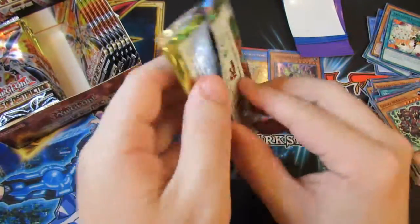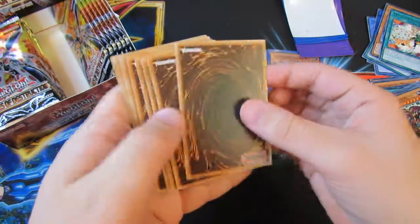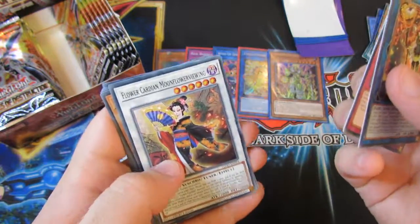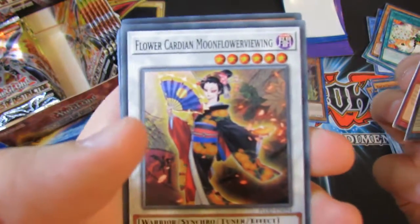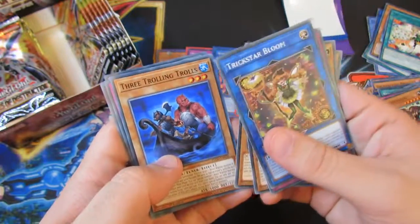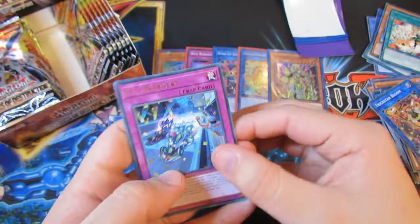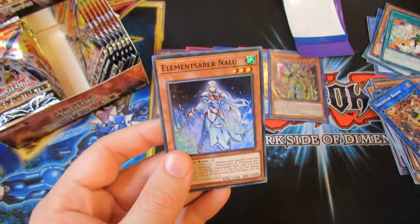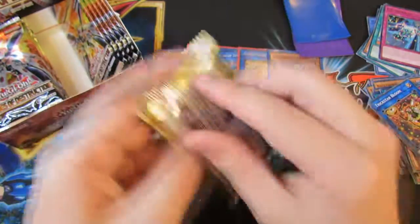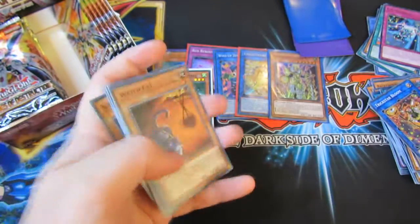I think I might do this in two sections again, just to make a bit more content. So this should be three. Trickster Bloom, Revenge Red Daybreak, Flower Cardian — new Flower Cardian card, that's nice to see. Goku, Oko, Stretch. Promont Form again, Three Trolling Trolls — that's my favourite card from the set already. Ugon's Gun End, FA Overheat, and Super Element Saber and Super Gnarlu. Tristan. That's another clean open there.